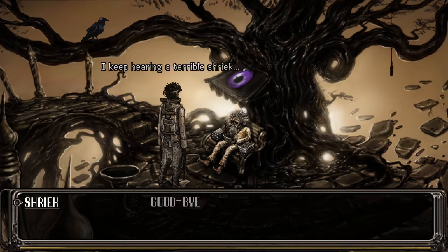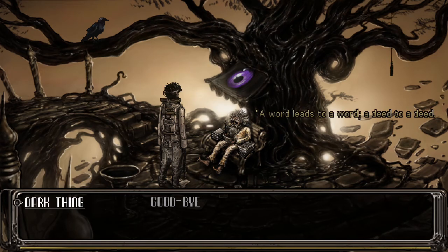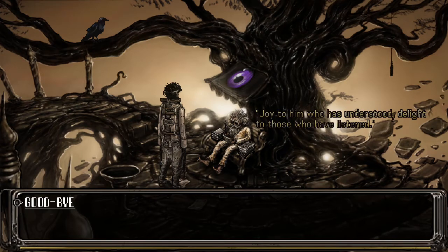I keep hearing a terrible shriek — what is it? 'The dark thing.' What is the dark thing? 'A shadow blocked away up there, festering. Some boils are better left unglanced.' How can I reach the dark thing? 'A word leads to a word, a deed to a deed. For silver he speaks, his wisdom worth gold.' Goodbye. 'Joy to him who has understood. Delight to those who have listened.'